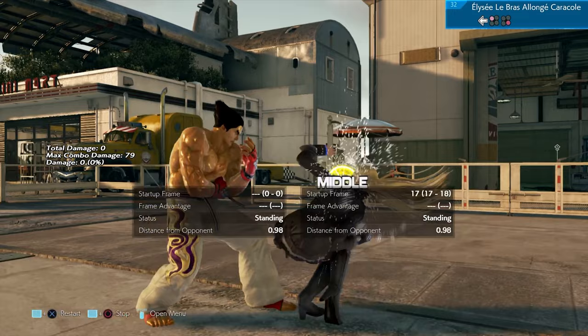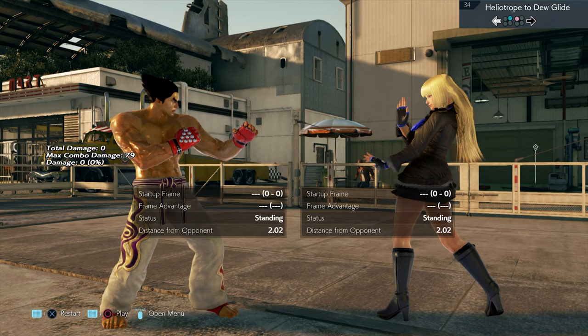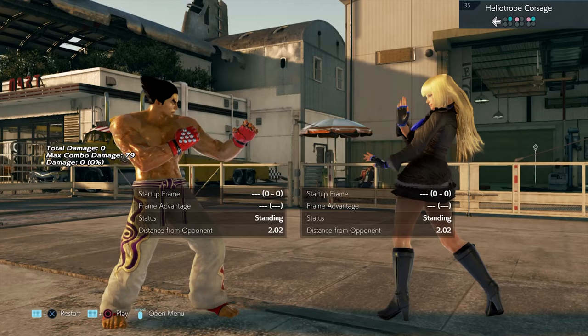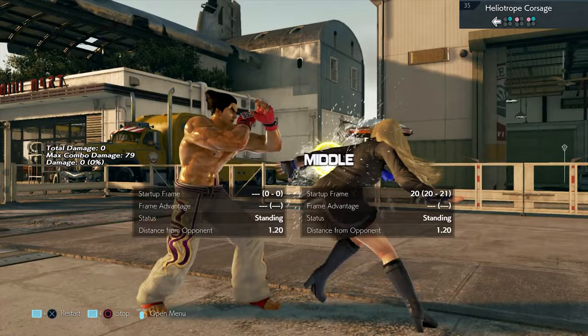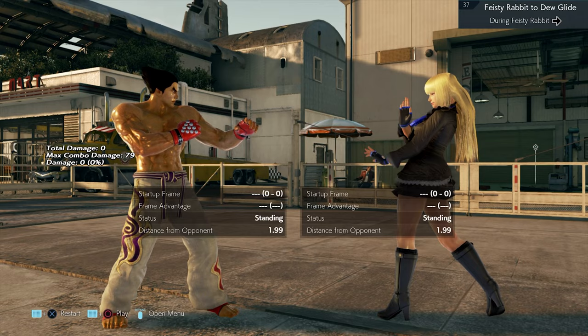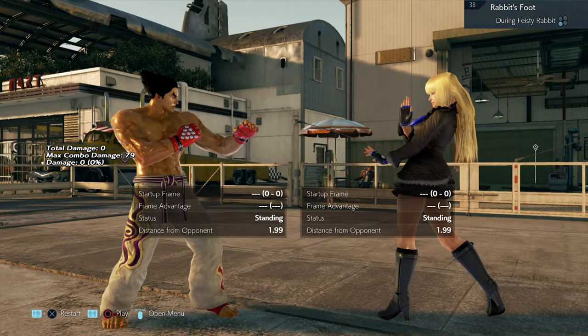Move 32 is 1-1-2 punishment. Not much you can do about move 33 — if you know something, let me know. Move 34: she's trying to set you up to mash, and if you do you'll be punished. If you know a way of punishing it, comment below. Move 35 is a back one-two punishment. Move 36 is some sort of silly dance — leave it. Move 37 is another silly dance — this one is a low, so block it and punish with twin pistons.